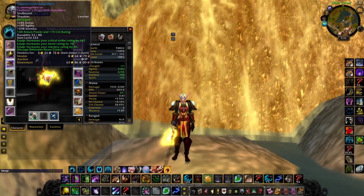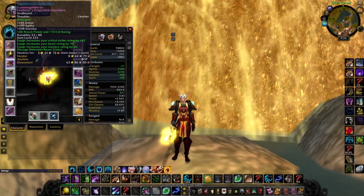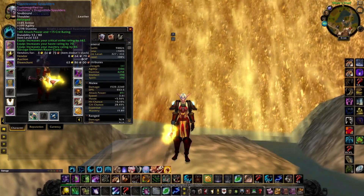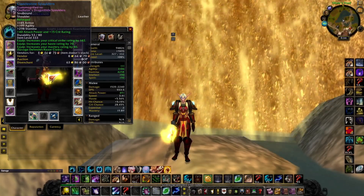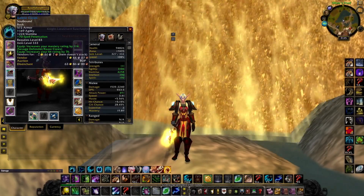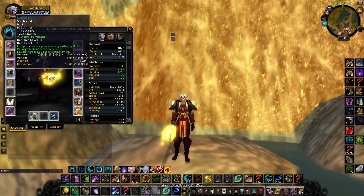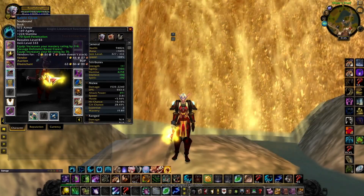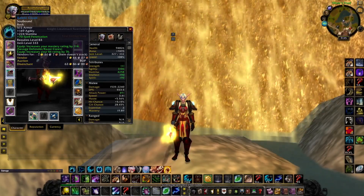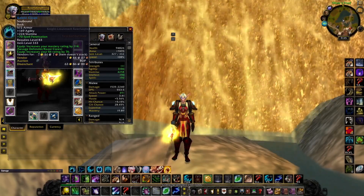Unlike other expansions where haste actually matters, we're focusing on crit, mastery, and Katago. For the shoulders, it's super easy to get — you kill the first or second boss, it's a quest. When it comes to the cloak, we're looking at the Kalaki Cloak, which also comes from the Lost City off the first boss. We're going to put 70 spell pen on here, and we don't even need to reforge anything because it already has everything we need from hit to mastery.